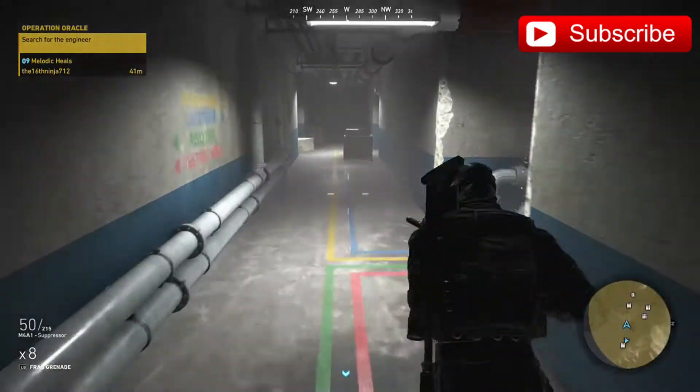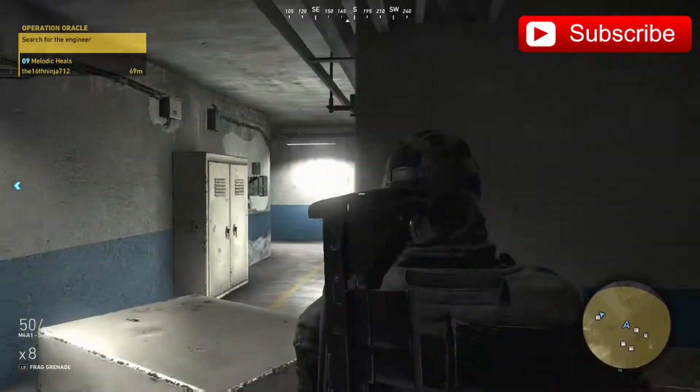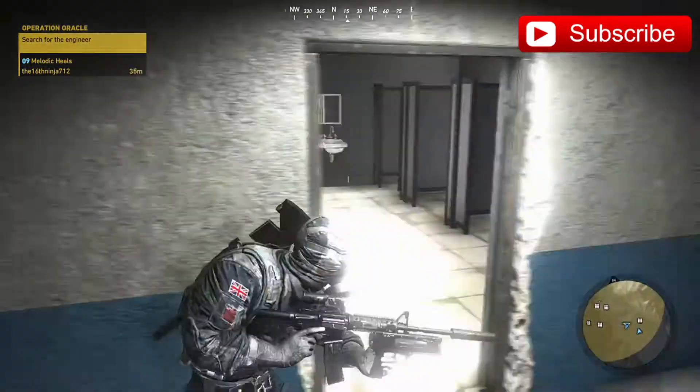Once you're inside the facility, go to the second floor and you're going to find this metal bin right here. Make sure to hop on right over it — you've been following a pretty straight line, there's no confrontations, and there's a lot of dead bodies and knocked out scientists.